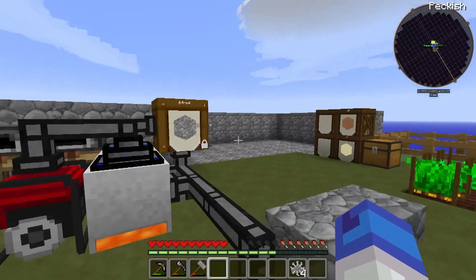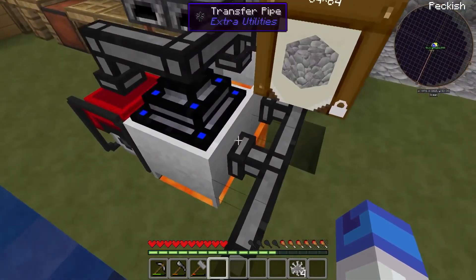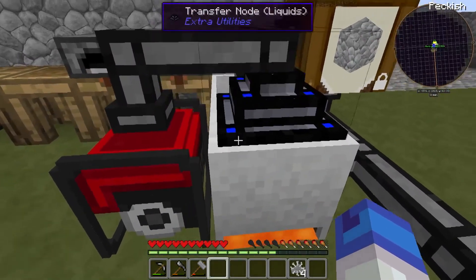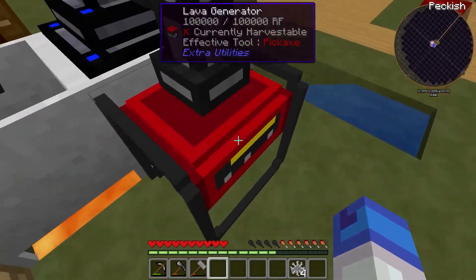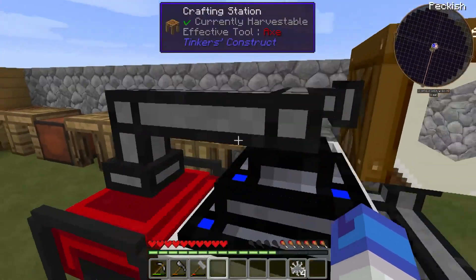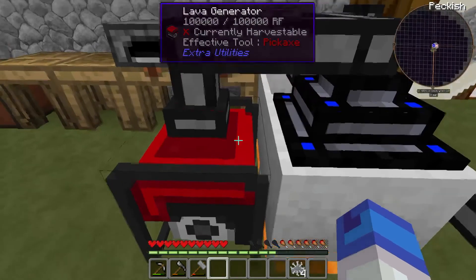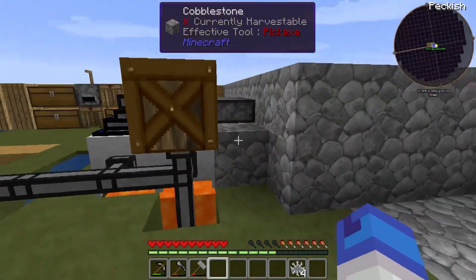The barrel's full. Oh, you have it hooked up to this thing now — yeah, we have 64 stacks of 64. And you have a lava generator. It converts lava into RF? Yeah. Which is needed to power these transfer nodes? Nah, they don't take power. So then why — that's just how we get power. Okay, so we have power going right now.